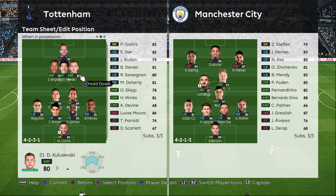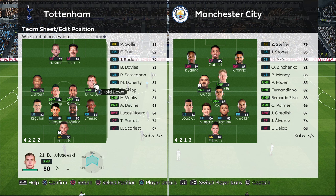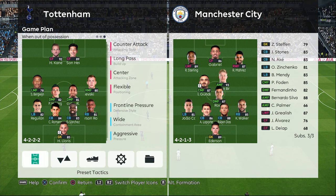Use the 4-2-3-1 in possession - three attacking midfielders, two center midfielders, and one CF up top. When out of possession, use 4-4-2. What you want to do is let them go through the wider area - basically give the ball to the winger and then close him down with three players to try to win the ball back. Use those three players to press the winger.